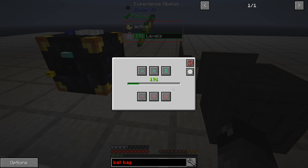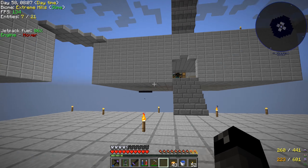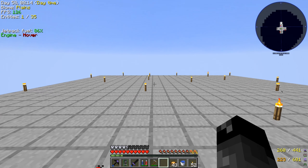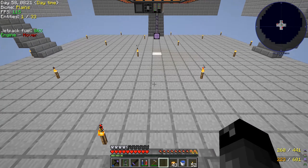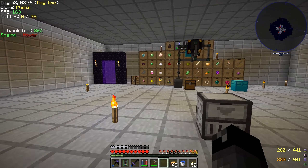We made one of those obelisks and I stored all the levels we've been collecting into it - it's gained up to 191 levels so far. We were also collecting liquid XP from our old mob farm up here which I've removed. I dumped all that liquid XP down into the same obelisk, so that's all our XP totalled up together.